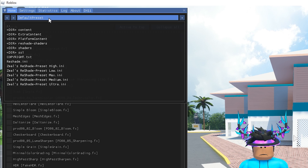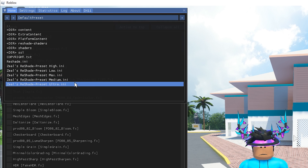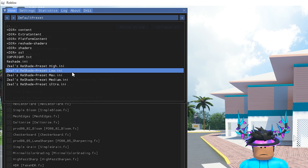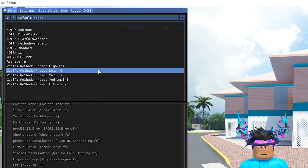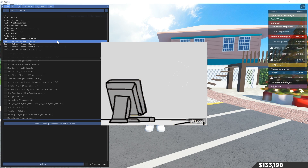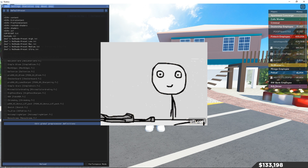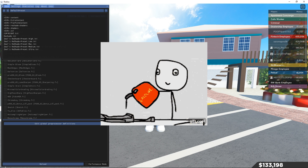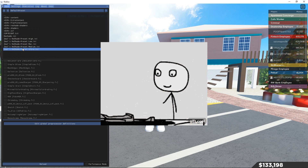Click Default Preset and you'll see many preset options: Ultra, Medium, Max, Low, and High. Even if you have a lower-end PC you can try Low and it may work. However, if you can't even run Roblox on max graphics and get 40+ FPS, you may not be able to run this reshade at all.